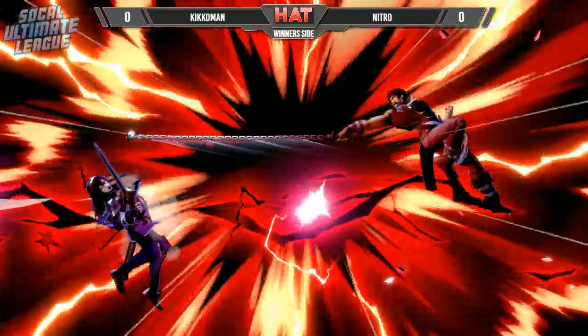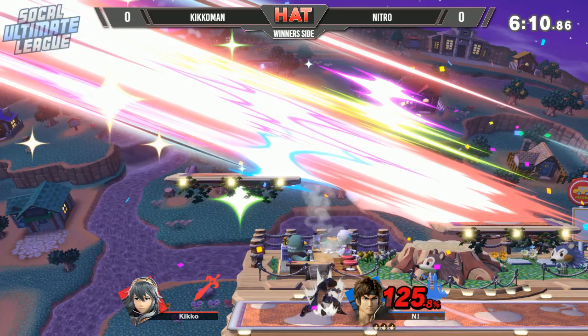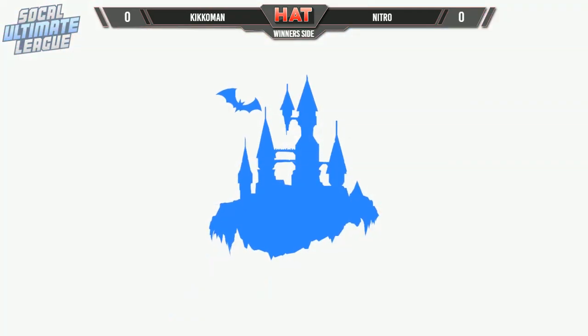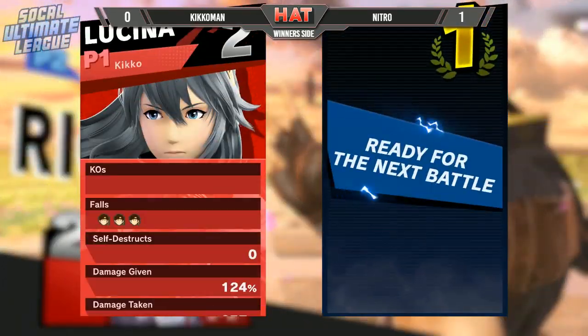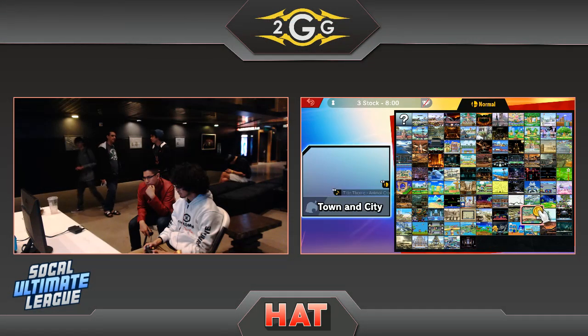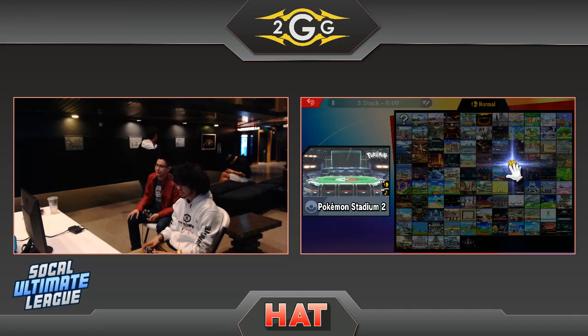Good diagonal forward air sets up the axe and he waits for him. I like the patience — he sees Kikoman is committed to the axe, great use of the platform to get the back air and gets the perfect spot. Three stock. It's always difficult when you're fighting Richter knowing where to land. You saw Nitro going underneath and then jumping away to get the range for the back air — if he had gone right underneath him he could have gone for an up air alternatively.